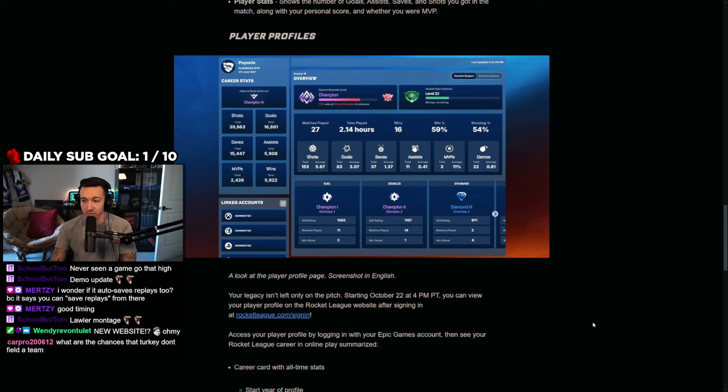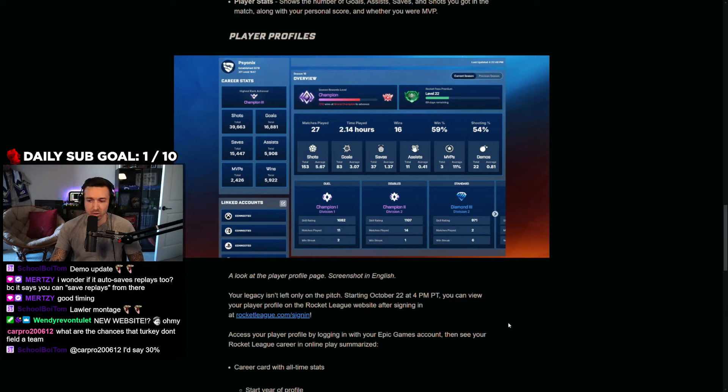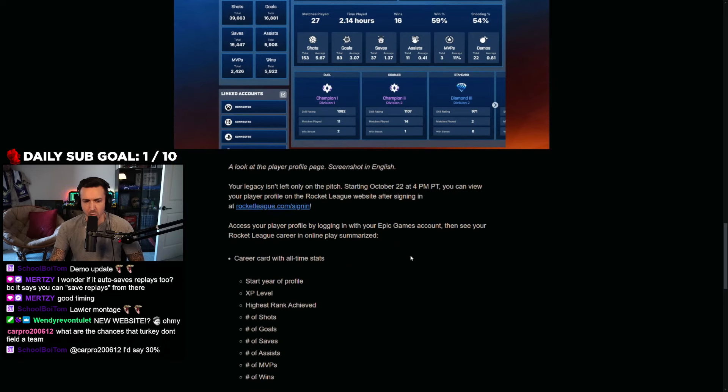This is an official representation directly from Psyonix, so hopefully it gives us more information, updates faster, and runs smoother — because this is coming directly from the developer's API, not through a third party. RLTracker will likely get replaced; you're going to want to use their official website if you need to check whether that guy you just played was a smurf or not — most likely yes.